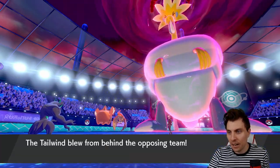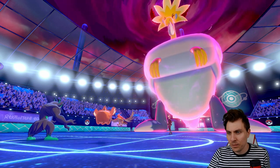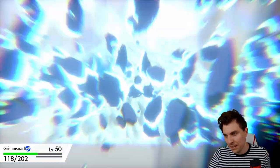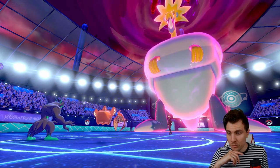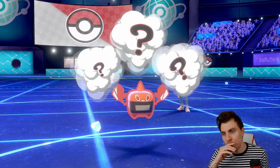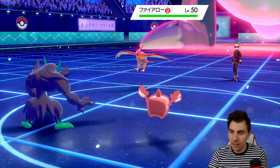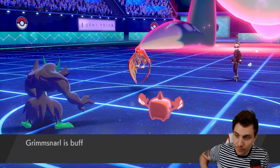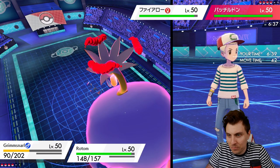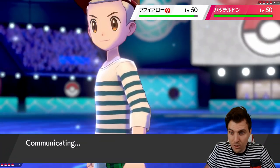Tailwind is pretty obvious from the Talonflame. Alright, Reflect going up — I saw a Max Hailstorm coming out. It's definitely physical. Grimmsnarl is taking that pretty comfortably, so we're going to be able to get that Nasty Plot off. Being an Ice and Electric type gives us a bit of an advantage where we can go for that Max Flare next turn into the Arcozolt. Do we go for a Scary Face as well, just to take away the Tailwind? Yeah, let's go for Scary Face and Max Flare and start the Rotom train.